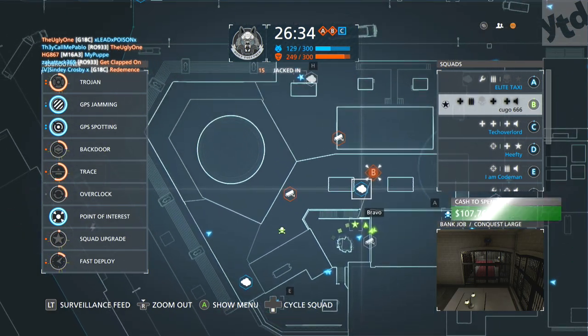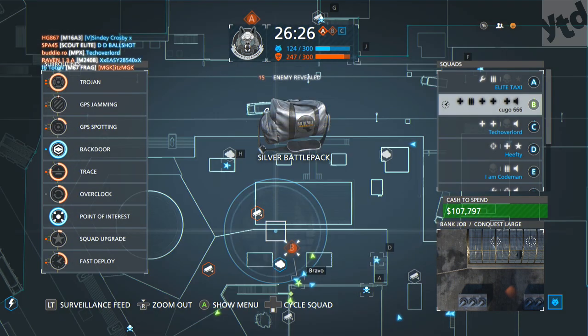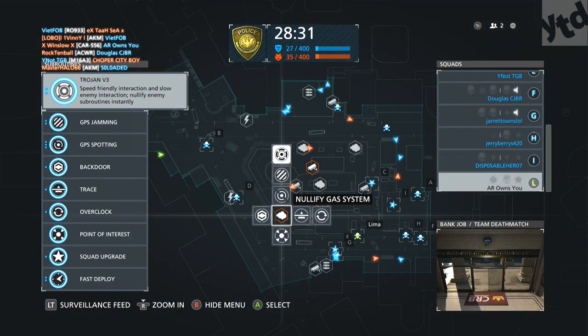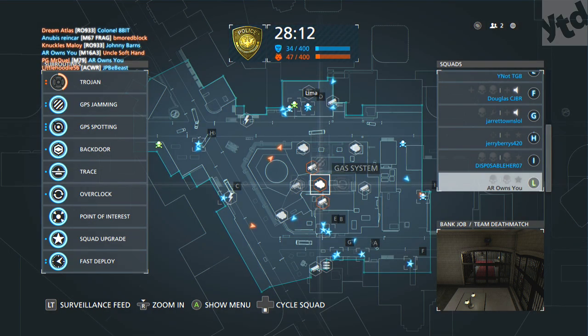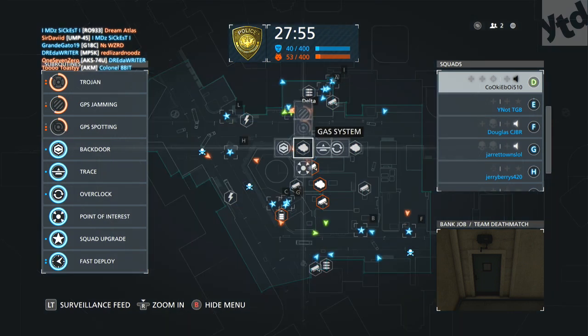So what exactly does a hacker do? Let's go down the list of options. There's a map layout where you can flip through different squads, and in the bottom right you can see a security camera feed for wherever your cursor is. First up we have the Trojan — I have Trojan v3. Depending on how much stuff you hack over time you can upgrade each ability. The Trojan immediately nullifies whatever equipment the enemy has taken hold of — very useful, though it has a slow cooldown. Next is GPS Jamming, which jams everyone in a radius so they can't spot your teammates. The exact opposite is GPS Spotting, very useful especially in Heists — it reveals all enemies in that area.